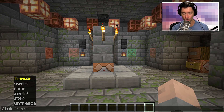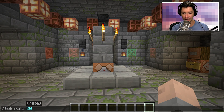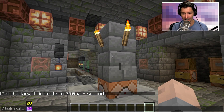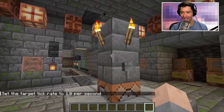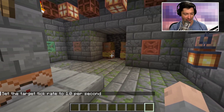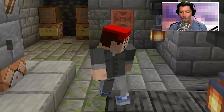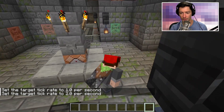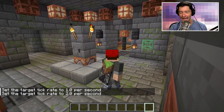Normally 20 ticks happen every second, but you can set it to 30 ticks per second and the game runs faster. Or you can set it to one tick per second and it's like the game is lagging — you can barely move. Hitting F5 in slow-mo Minecraft shows wild pixel effects. Setting it to two ticks per second and jumping does bizarre things to your character model.